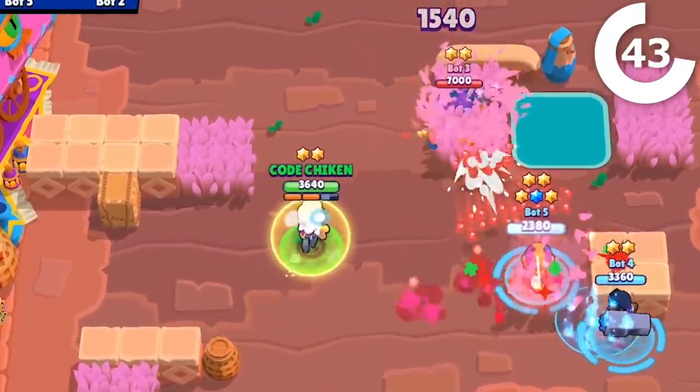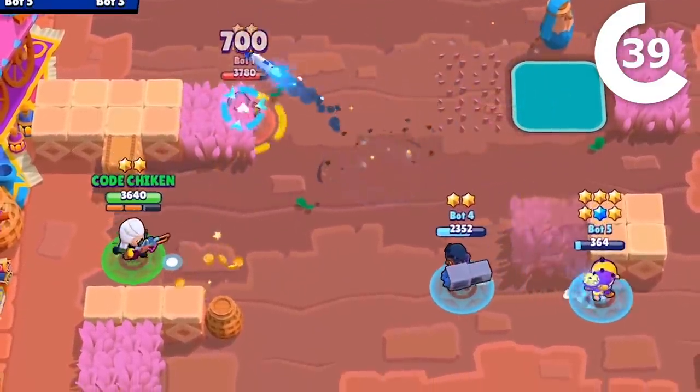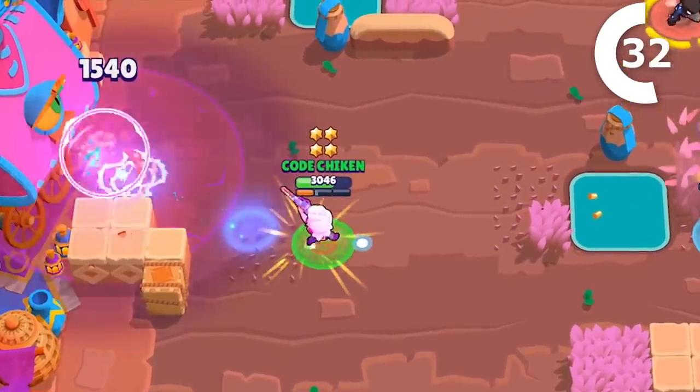Her Positive Feedback star power gives her a 25% shield every time she gets a shot, which will be better for less skilled players, but her Grounded star power will keep enemies from reloading for 3 seconds when hit by her super, which can be massive in teamfights and 1v1s alike.